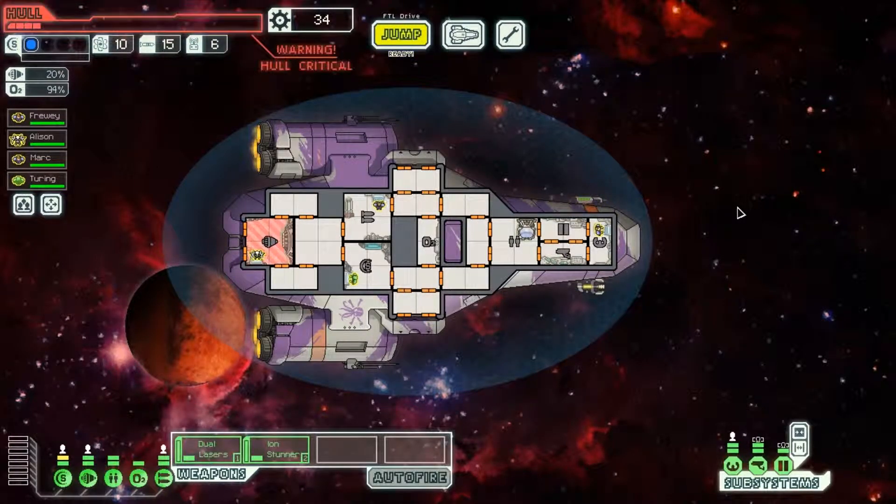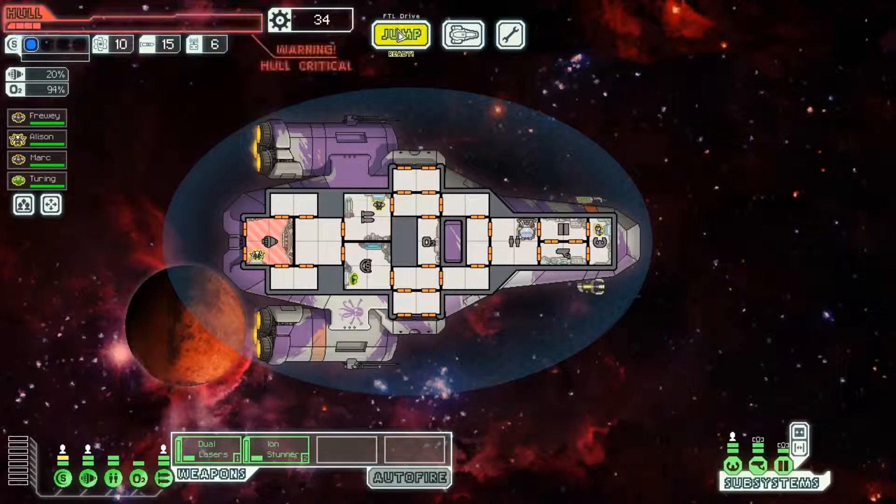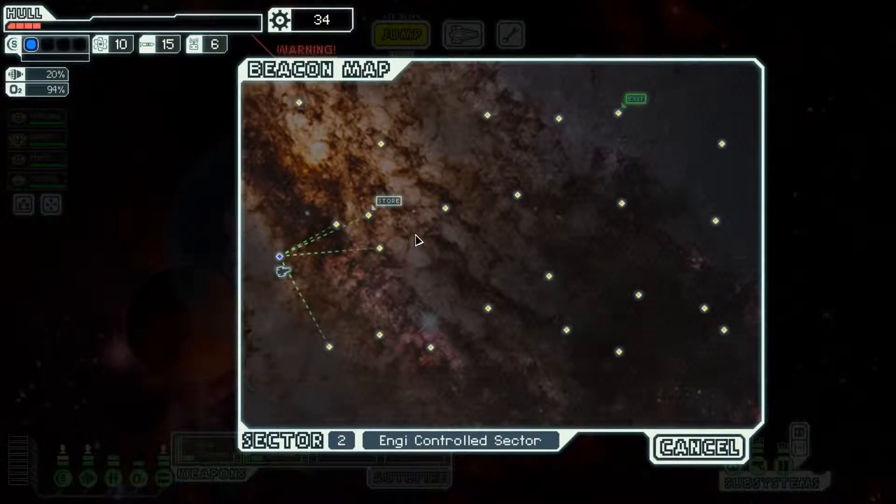Hello everyone, welcome back to FTL. My name is CM Prui. If you watched the last video you'll know I'm not very happy with what happened, but we've put it behind us. We are now using the third layout of the Kestrel ship, except our hull integrity is at 13%, which could be better. We're in sector 2. I have to go straight to the store and repair, or I could risk going somewhere else to get more scrap. I'm gonna give it a go.